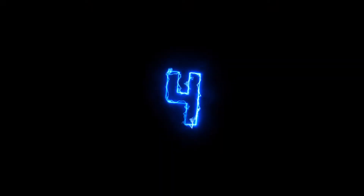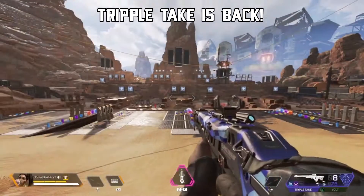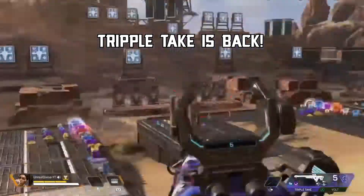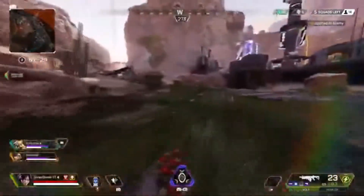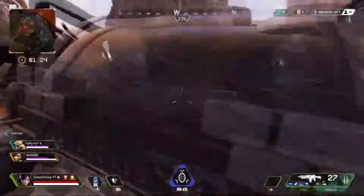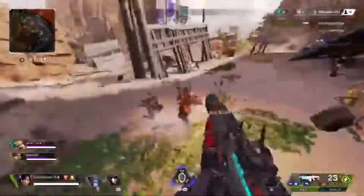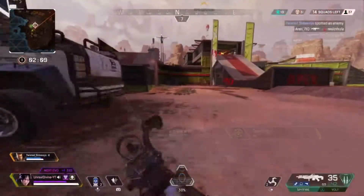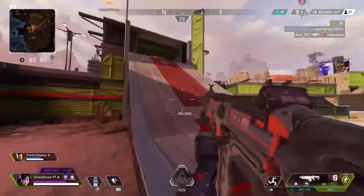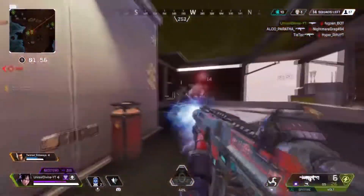Tip number four is something I'm very excited about — they buffed the Triple Take, the Noggin Knocker 3000. I really loved it in seasons one and two, then they nerfed it and didn't give it much love until Season 6. They gave it a buff, added a built-in persistent choke, and slightly increased the damage. The Triple Take is back and it's a viable weapon now. It works great as a sniper for long-distance headshots, but in close quarters you can also use it like a shotgun. It's a very versatile weapon, especially with the built-in precision choke. Make sure you guys try the Triple Take.